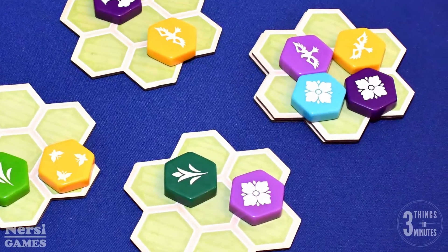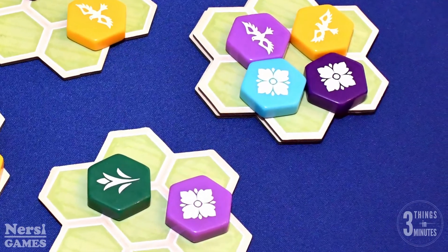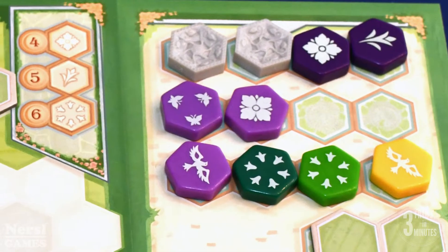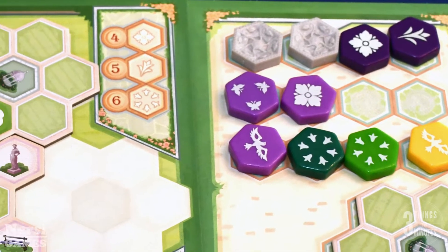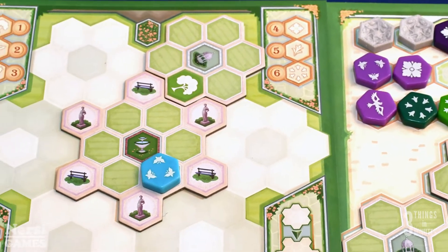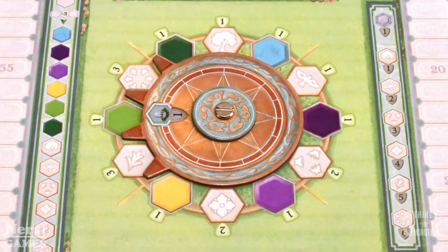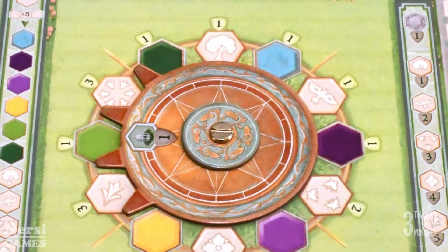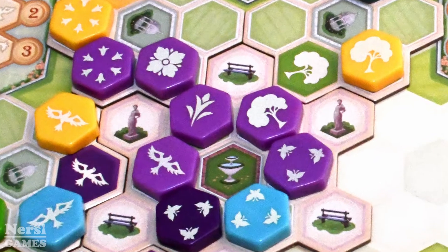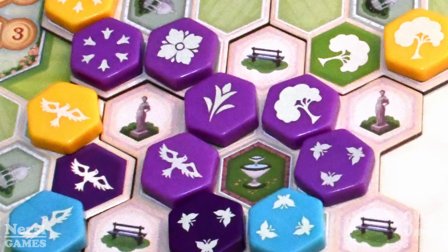When drafting, players will have to take all of the tiles that have the same color or the same symbol and put them into their storage. Or they can place the tiles from their storage onto their board, paying the cost for each with other pieces showing the same color or symbol. At the end of each round, certain tile colors and symbols will score, and at the end of four rounds, the players will score completed groups of tiles with either matching shapes or colors without any duplicates.